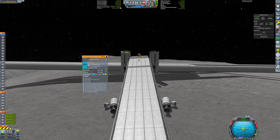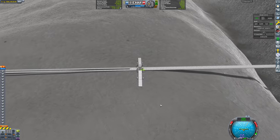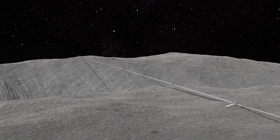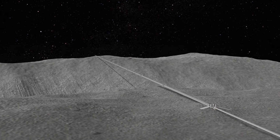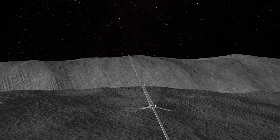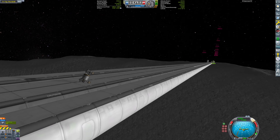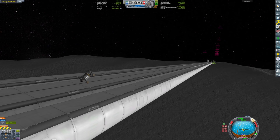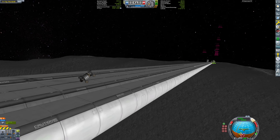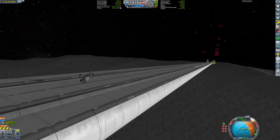We quickly set up the other ramp using the same procedure, and with that, we are finished. The bridge stands at 5.5 kilometers long and reaches a maximum height of 2.4 kilometers above the canyon floor. In total, the bridge is over 3,000 parts. However, since physics aren't being loaded, the performance around the bridge is still surprisingly good — this is my actual frame rate, not sped up footage. Setting this bridge up was a ton of work, so now it's time to have some fun with it.